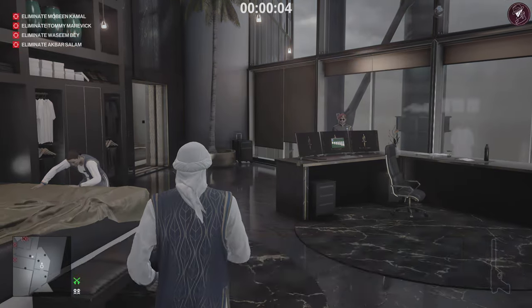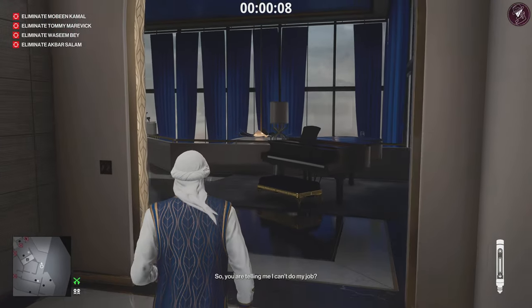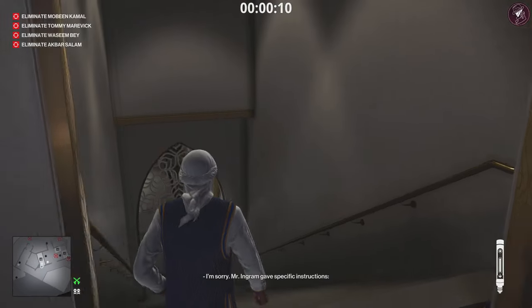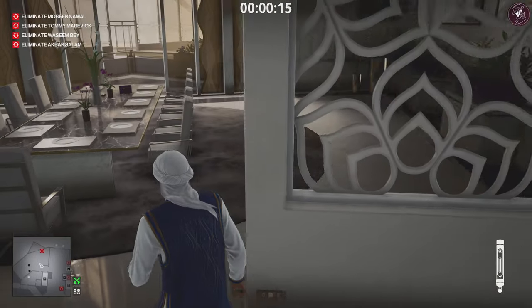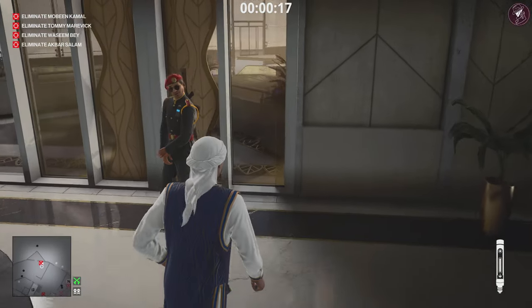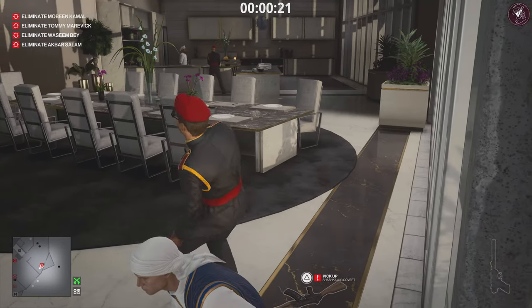Head towards our first target who is downstairs. Select your syringe in anticipation, climb down the stairs, go over to the first target, get behind him and syringe him. Once his body falls, take his disguise.